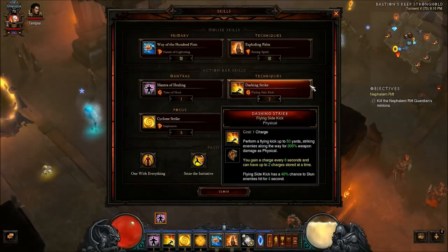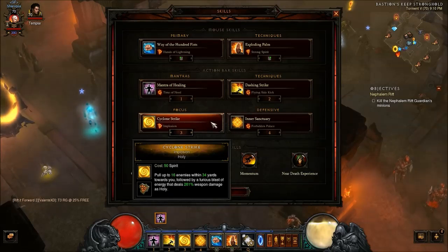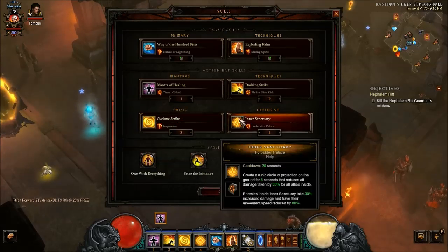I'm using Flying Sidekick for the stun because I need as much help mitigating damage — stunning them allows me to heal. Mantra of Healing for mitigation; you could try other runes but I like surviving more than just dealing flat-out damage. Cyclone Strike with Implosion — I'm iffy on it but it works because you pull everything around you, Exploding Palm them, they all die, and you get a lot more spirit. Inner Sanctuary with Forbidden Palace gives 30% increased damage. You cast it on an elite so that when one dies, they all pretty much die.